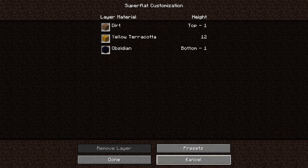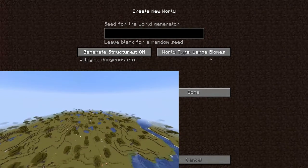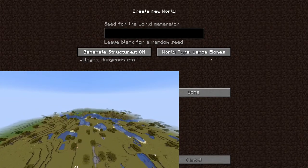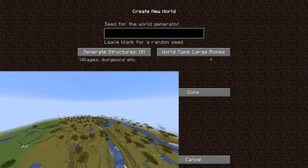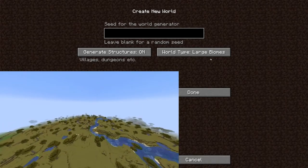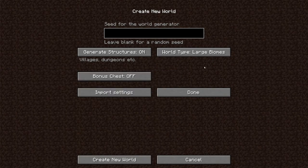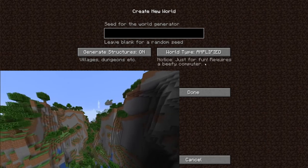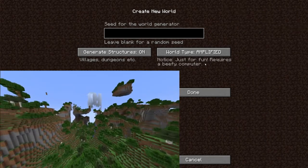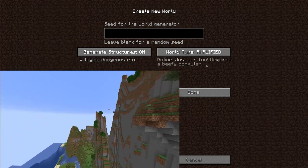So that was our super flat customization. We now have large biomes — large biomes are basically the same Minecraft world generation but with increased biome size. What that means is instead of having, for an arbitrary example, a thousand by thousand area of blocks of one biome, large biomes will expand that to like 10,000 by 10,000 — I don't know the numbers, random guess. It just makes the biomes a lot bigger, more expansive per biome. Next is Amplified — like it says, it's just for fun and it looks really cool. It generates some extreme mountains, steep cliffs, some holes in them. It looks really cool, especially with a shader pack — you can just fly around and take some cool screenshots.